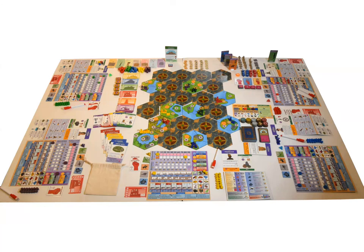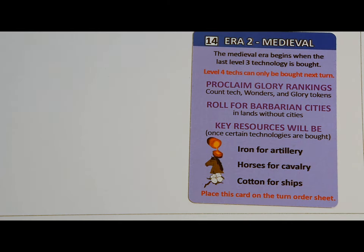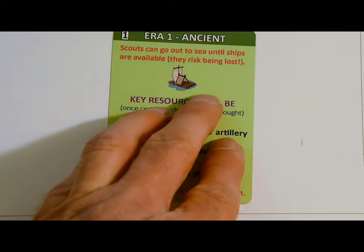For setup, the first thing you'll do is decide how long a game you want to play. Most players will want to play one or two eras — each era takes about two or three hours. You can start in any of the first four eras. For example, you could start in the medieval era (the second one) and play until the end of the industrial era (the third one). In this video, we'll assume you are starting in the ancient era, the first one.